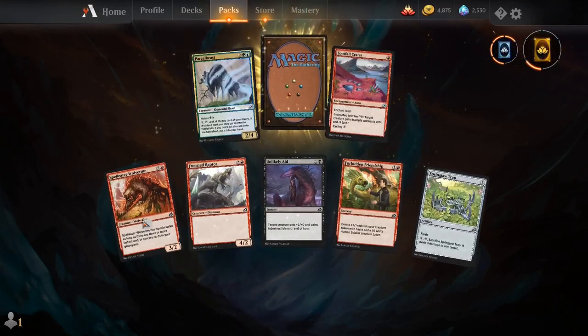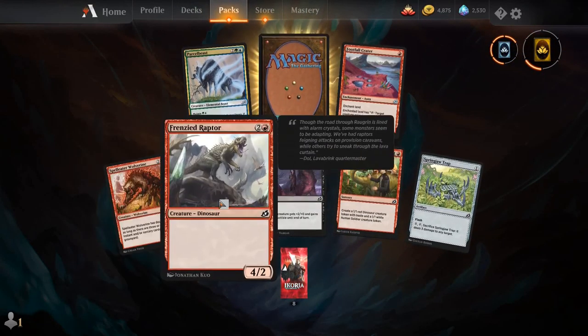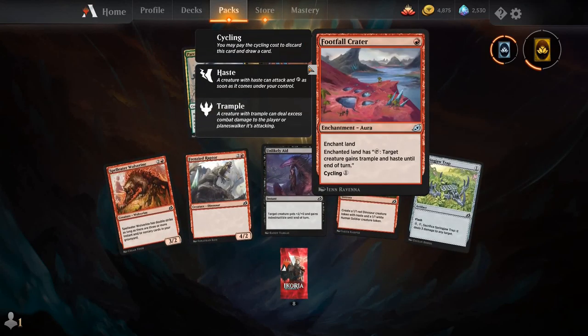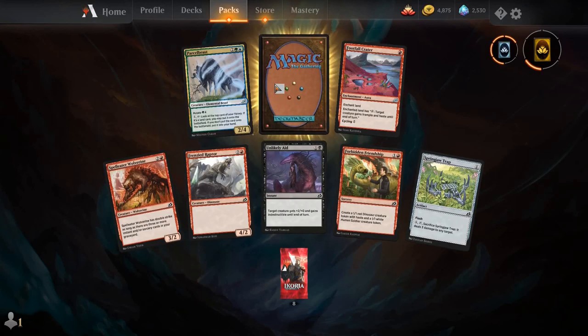Spell Eater Wolverine, Frenzied Raptor, Unlikely Aid, Forbidden Friendship, Springjaw Trap, Footfall Crater, Parcel Beast, and our rare is Jenara, the Wellspring.